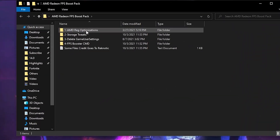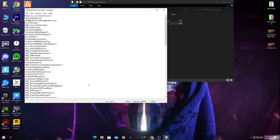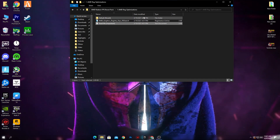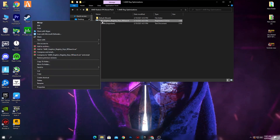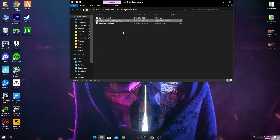Open the AMD Radeon registry optimizations folder — here is the AMD graphic registry. First we are going to install this registry file on your PC. You can also read the notepad file to see what settings this registry file applies. I 100% recommend it — it is safe to apply on your PC. To install the registry tweaks, right-click, click Merge, press Yes, click Yes again, and click OK.